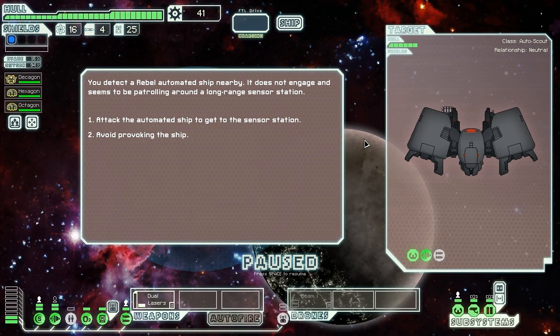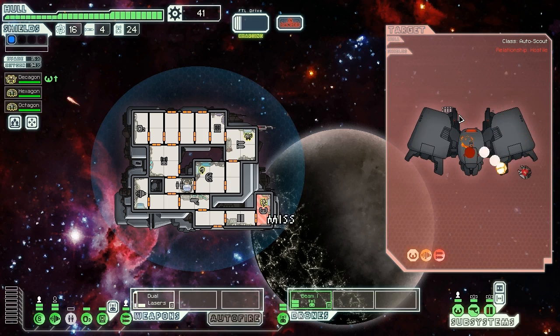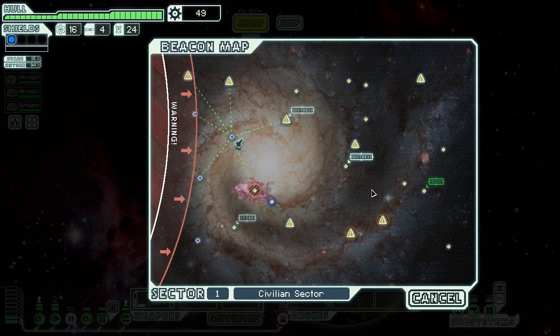We detect a Rebel automated ship patrolling around a long-range sensor station. We attack since they have no shields, so our beam drone demolishes them. We knock out their ion weapon immediately, making them basically harmless — dead auto scout. We get eight scrap and some map data. Checking the map reveals an ion storm, an asteroid field, and a sun ahead — glad we got that data so we can avoid those hazards.